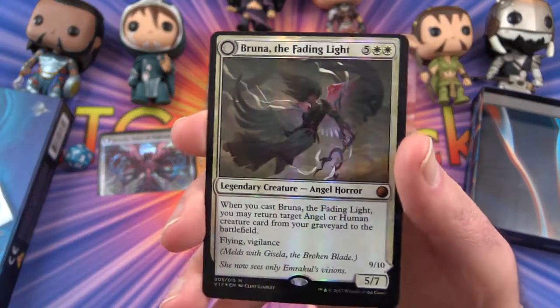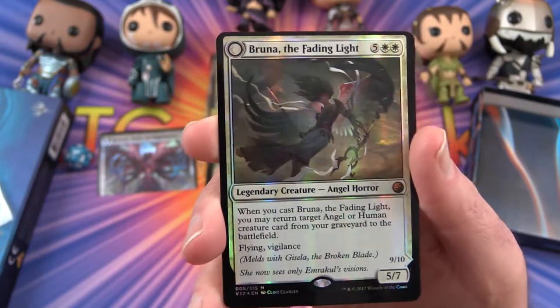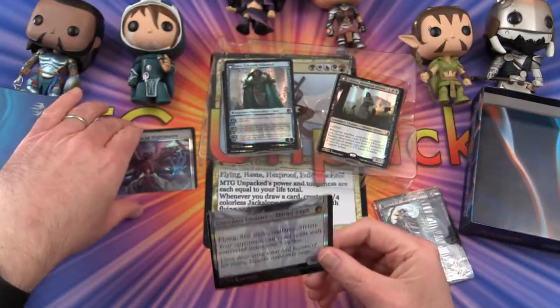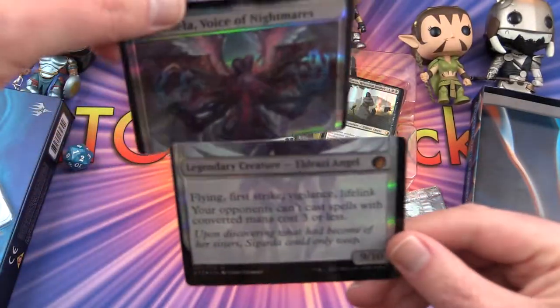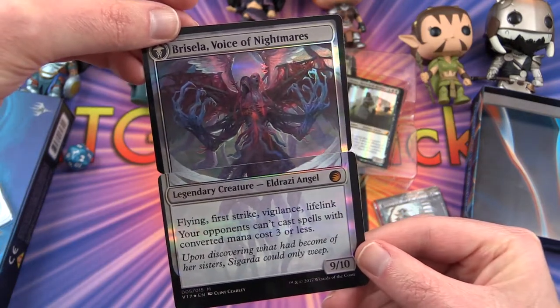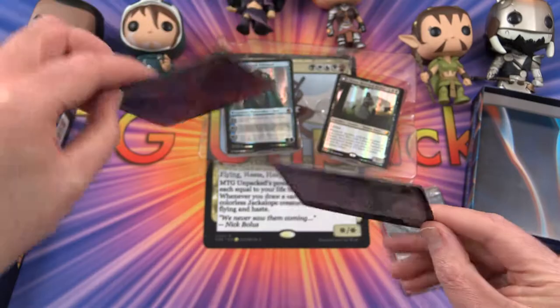Bruna, the Fading Light — another miscut — transforms into our other half here. So we get Brisela, Voice of Nightmares. That is pretty cool. Huge creature.